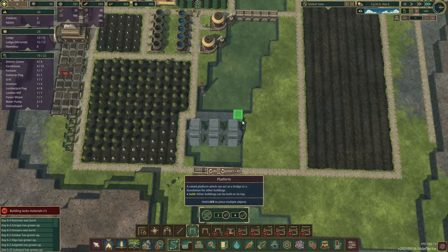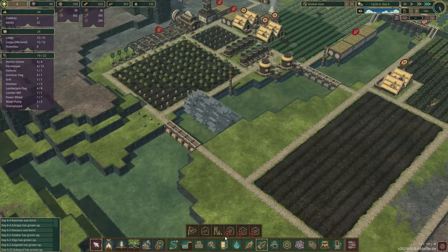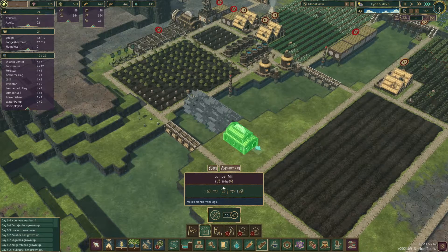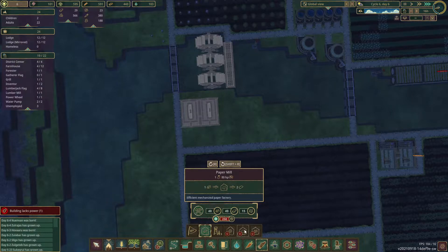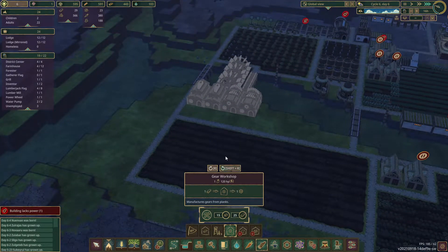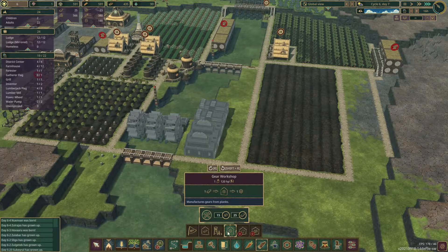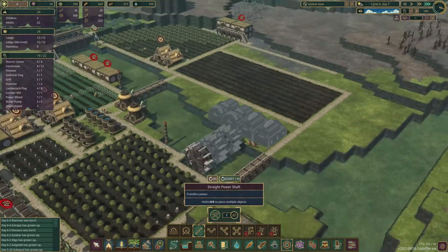Let's put some paths along there so they can build them and also just go across. For wood processing, let's get a top-down view. Two lumber mills right there, and let's get two gear workshops right there too. This will really extend our wood processing. Those do take a lot of power though, but I'm fairly confident in these water wheels providing enough. Let's get our straight pipe power shaft connected so all the buildings will be powered.